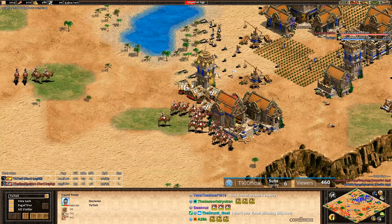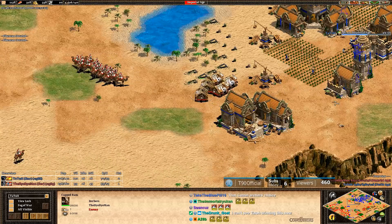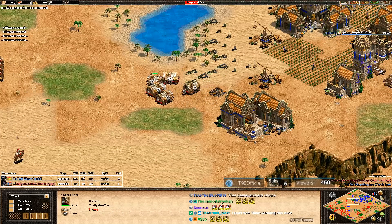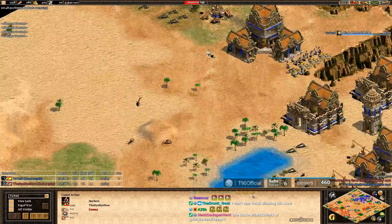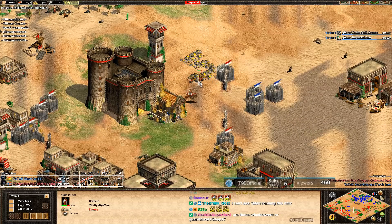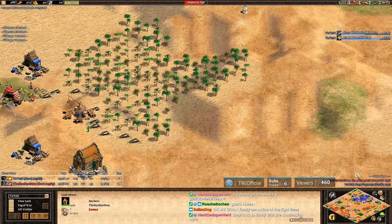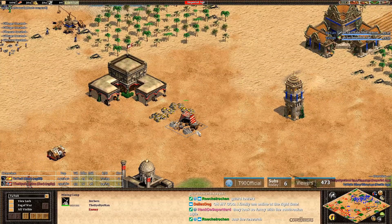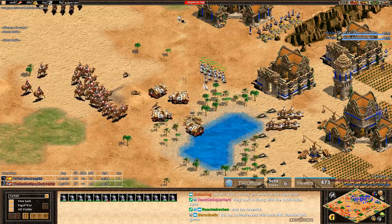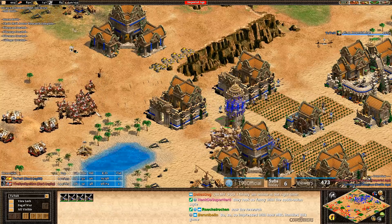I was watching Tato play the other day — he was going to deny a town center but had to run away when the enemy army showed up, then ran back and it turned out it was actually a castle going up. He said 'I thought that was a town center, I didn't even think it would be a castle.' MBL's trying to take Tato's main gold, which hasn't even built a mining tower yet. Tato has towered MBL's other gold, which is a great tower to be honest. The game is pretty close now — the score might be a little deceiving. Those mangonel shots are taking out all the rams for free. Tato will be in Imp soon and has enough TCs and villagers where I think he can hold on, assuming he can figure out how to deal with these camel archers.